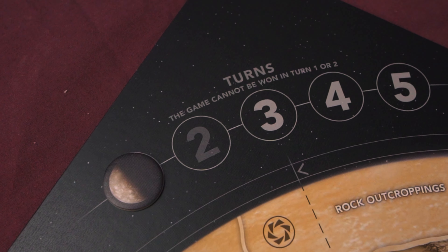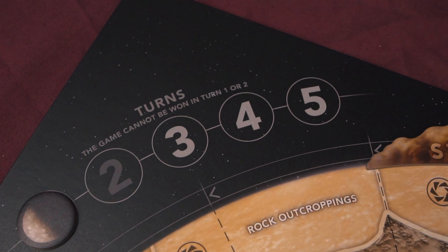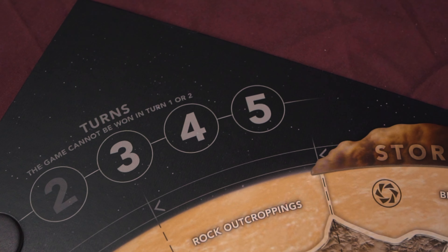Once all battles are resolved, you move to spice collection. If you're the only player in a sector with spice, you collect as many spice as you have units there. Then you check for a win: after the first two rounds, any player occupying three strongholds wins. If no one has won by the end of round five, players score three points per stronghold and one point per spice held, with the highest total winning.